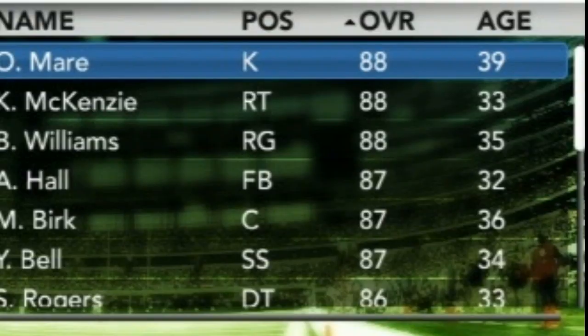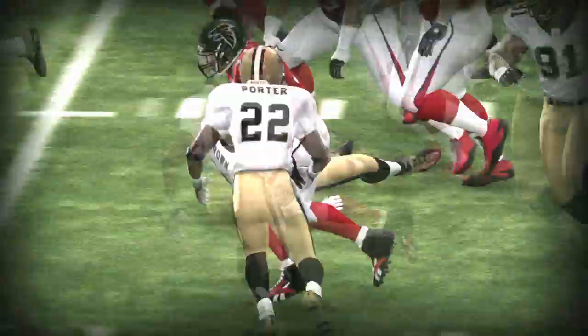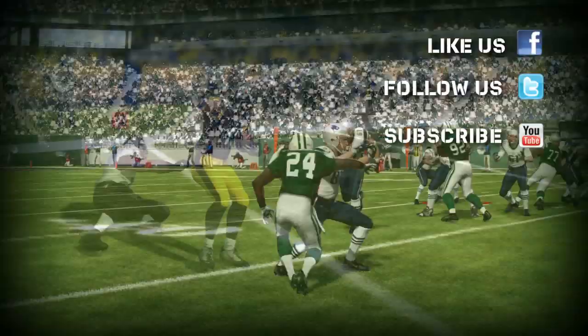The highest rated players have the fastest clock, so focus on the big names first. Then you should have some time to deal with the backups later. And there you have it — some tips to help you succeed in Madden NFL 12's franchise free agent bidding. I'm Eric Gray, good luck in your off season.